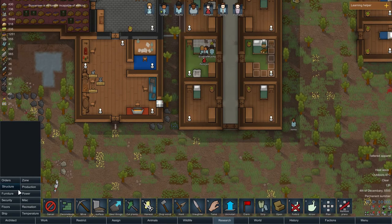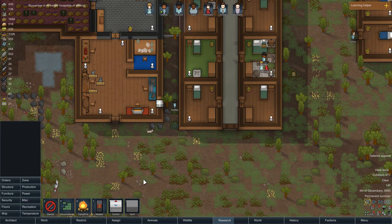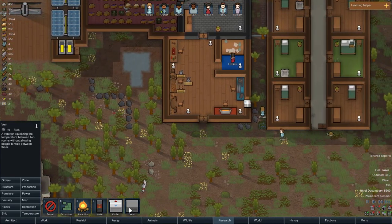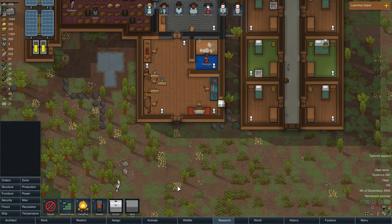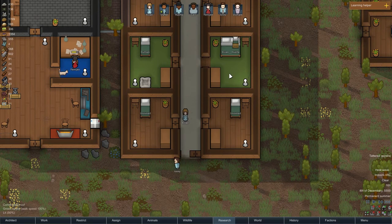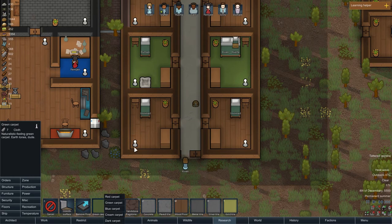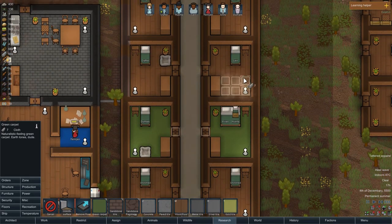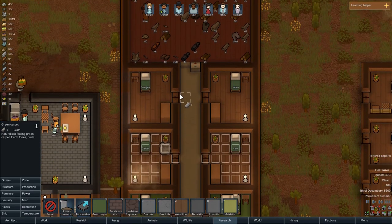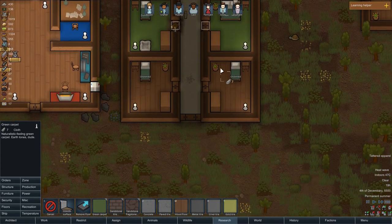A vent — it equalizes the temperature between two rooms without allowing people to walk between them. That's pretty cool! Oh that looks so good, I love that. Let's do some more of that — I really like the look. Let's upgrade all rooms with this carpeting. There we go, everyone will get an upgraded room.